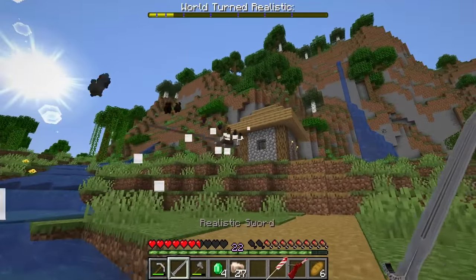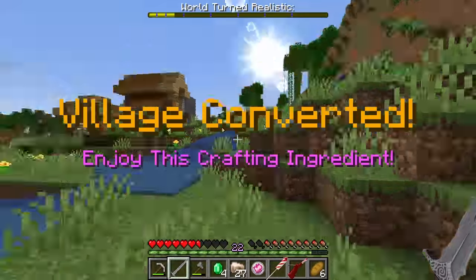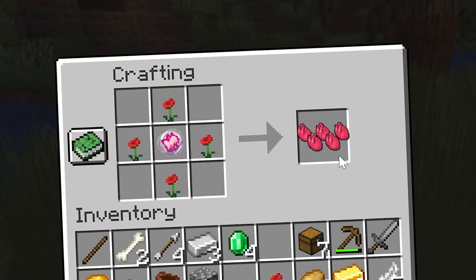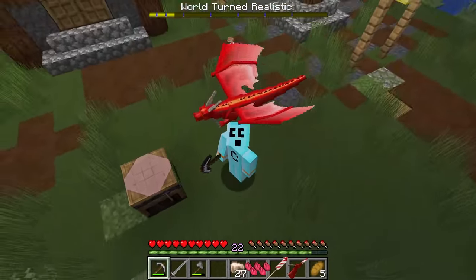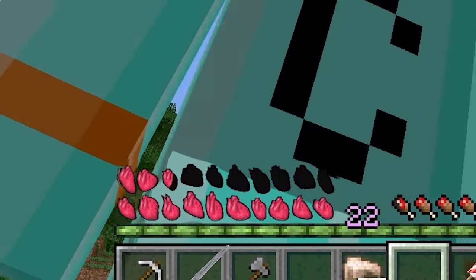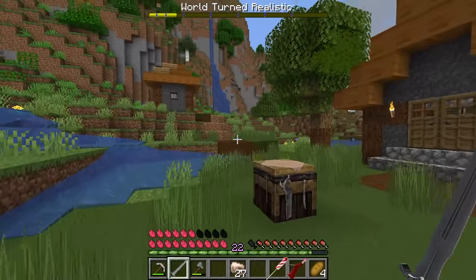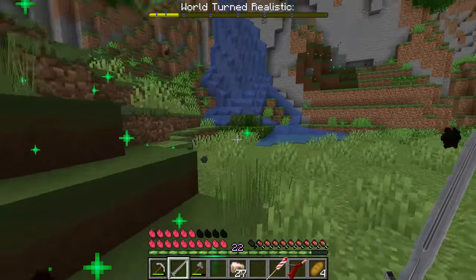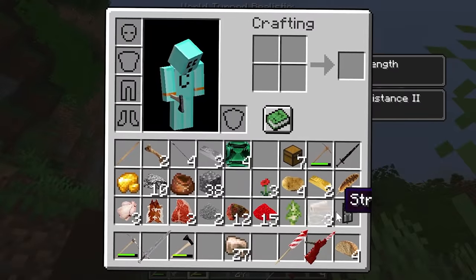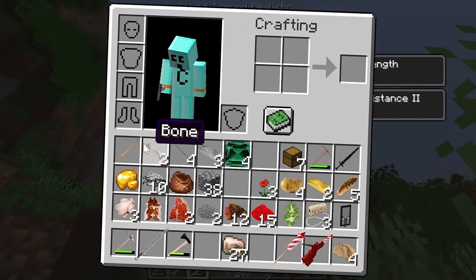That looks like all the houses — one more house. Village converted! We got the realistic essence we need, which allows us to craft our realistic hearts. Look at my hearts. I like where we're at but I want to make more progress. 20%! Now all my items look realistic — I don't know what anything is.